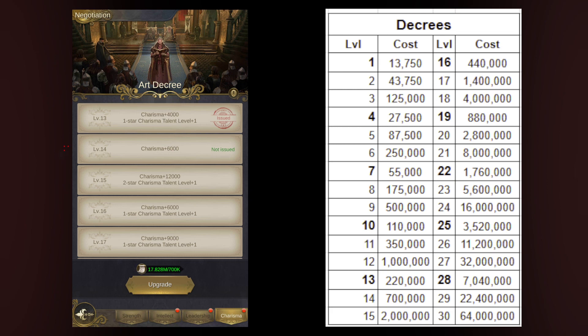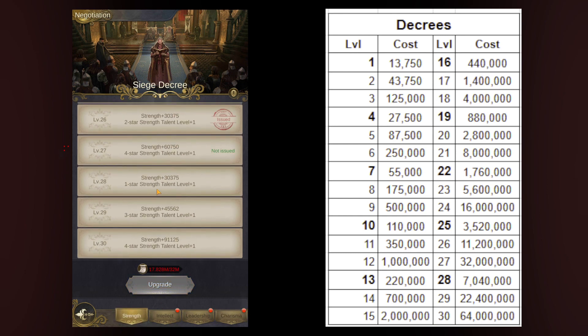Feel free to screenshot the decree cost chart. On Strength I'm at level 27, and the chart shows it costs 32 million for that upgrade. The cost structure doubles every three levels — so from level 1 to 4 to 7 to 10 to 13, the cost goes from 13.7 to 27.5 to 55 to 110 to 220 million, and so on. This same doubling pattern applies to the second and third upgrade tiers within each set.